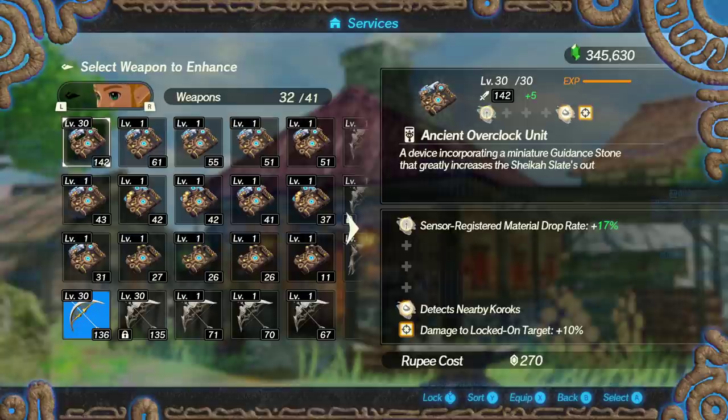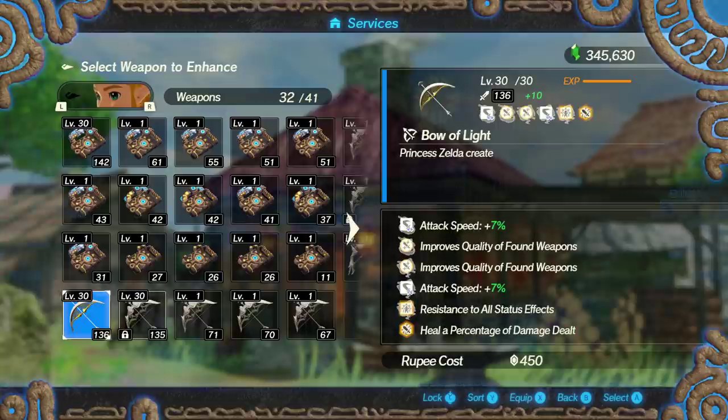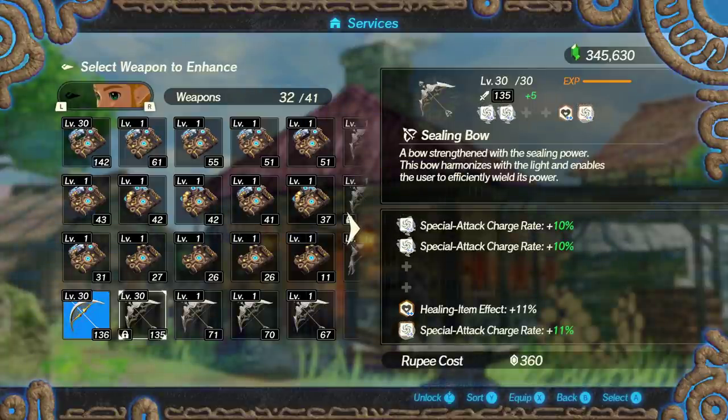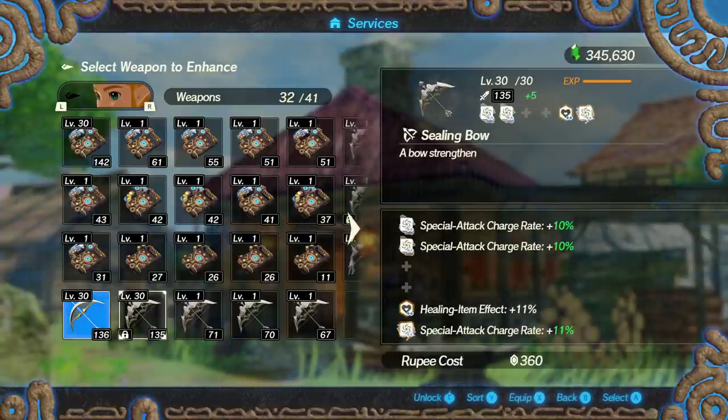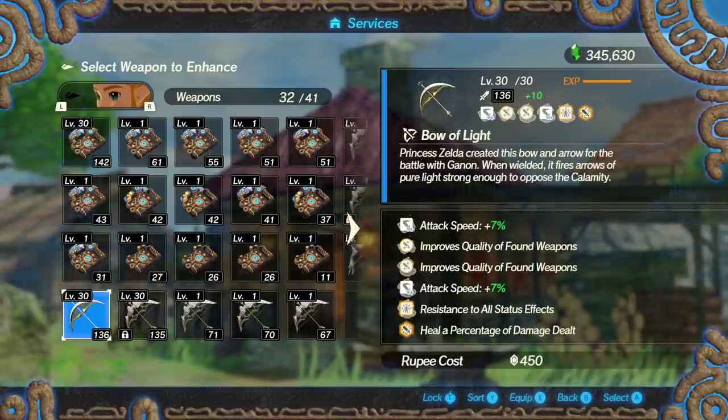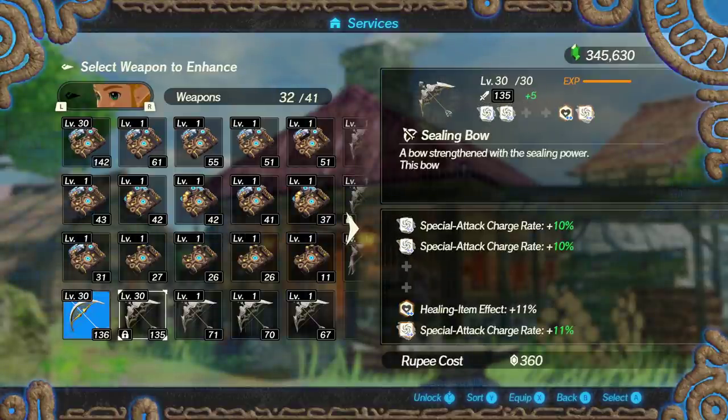Next is Zelda, who actually has two equally relevant weapons: the Bow of Light and the Sealing Bow. The Sealing Bow has a higher base damage — it looks one damage lower but that's because it's at plus 5 rather than plus 10, so it actually has a four-higher base value of 71. This lets you build her special attack rate up quicker, which is relevant since her ability requires a lot of special attacks. The Bow of Light has a square for attack speed builds and also provides resistance to status effects plus the same heal that Link has.